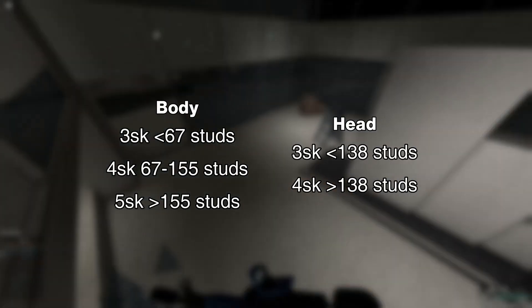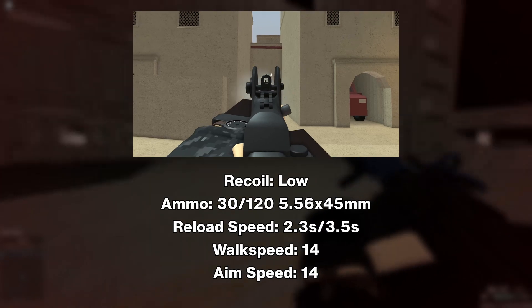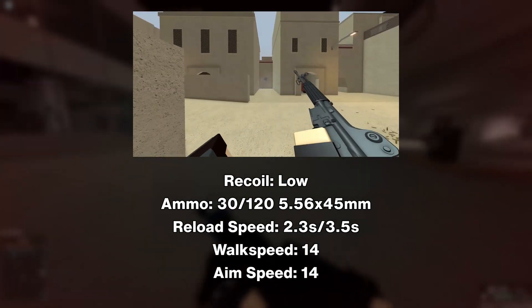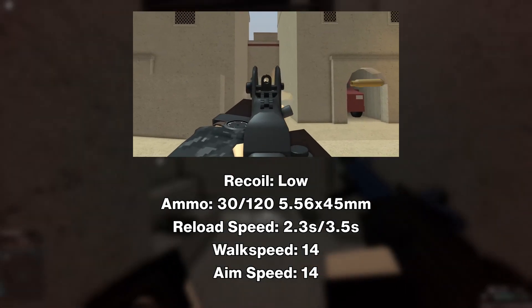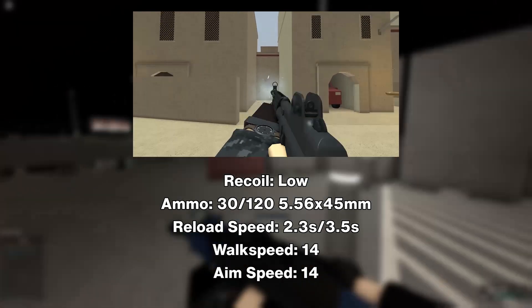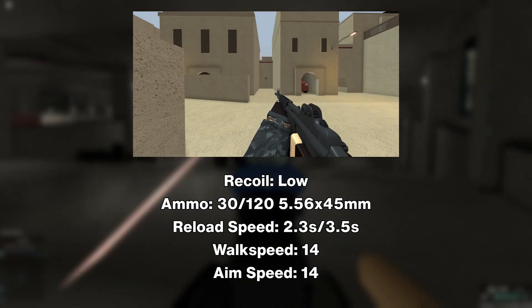Here is the shot-to-kill table. It has low recoil and holds 30 rounds in a magazine with 120 rounds in reserve — 5.56 NATO rounds. The reload speed is 2.3 seconds and the empty reload speed is 3.5 seconds. The walk speed is 14 and the aim speed is sort of slow at 14.